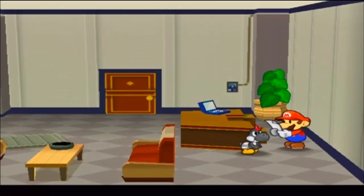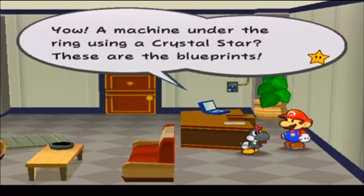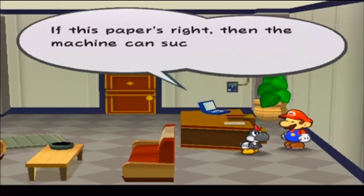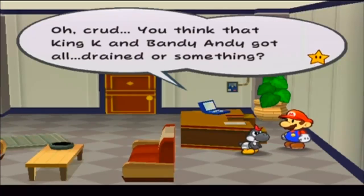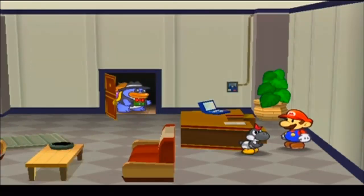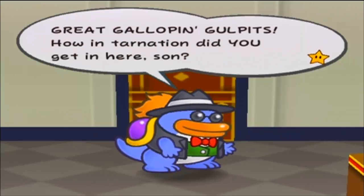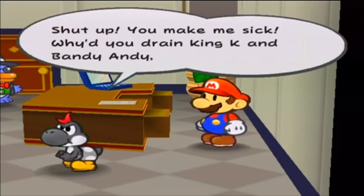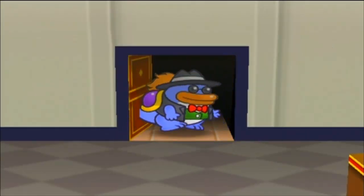Check it out, Mario — a machine under the ring using the Crystal Star? These are the blueprints. I don't know what the rest of this nerd talk says, but I think the Crystal Star powers it. If that paper's right, then the machine can suck the power out of people. You think that King K and Bandy Andy got all drained or something? We get caught! How nice you get in here, son! My secret paper too! Why'd you drain King K and Bandy Andy?